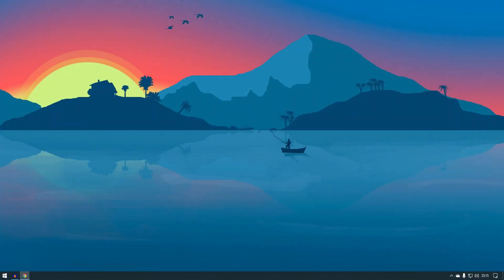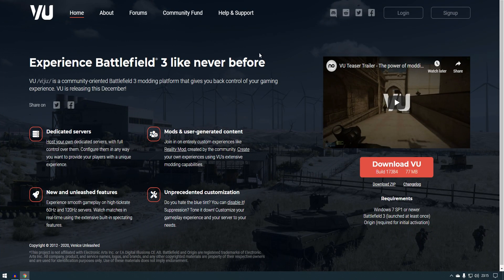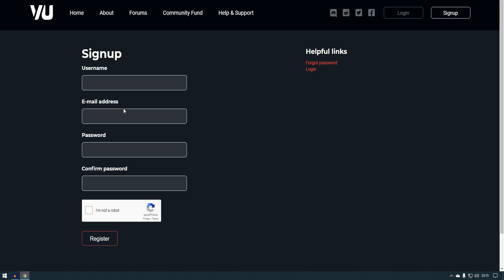You need to go to a website called Venice Unleashed — I will leave the link down below. From here, you need to go to Sign Up, fill up the form, and register.